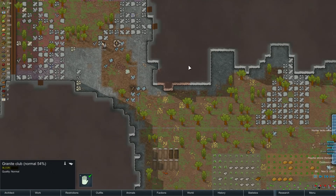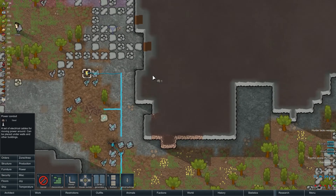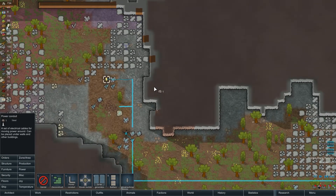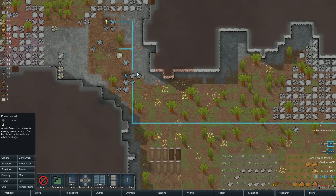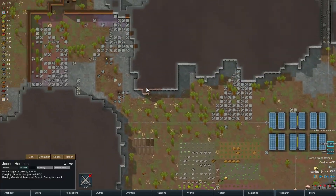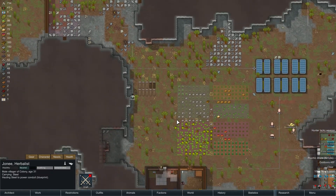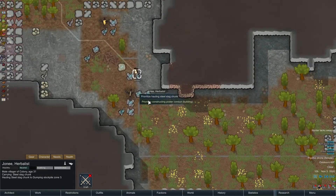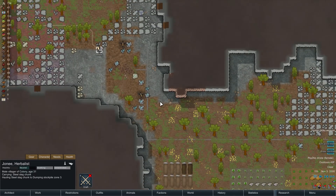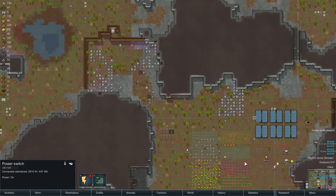Why isn't that turret connected to power? Power lines — is it turned off? No. Oh, there's missing cable here. Joanie, you're close — can you work on that power line please? Go ahead and keep building it. There you go, turret's on. Flick the switch off — that'll save us some energy.